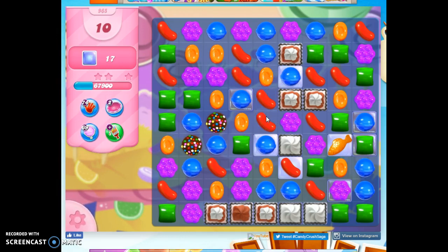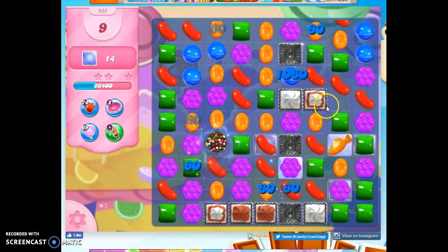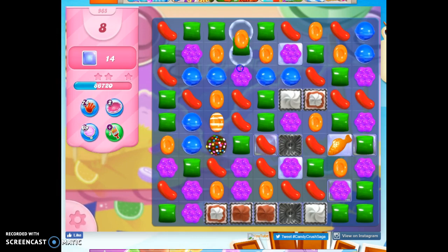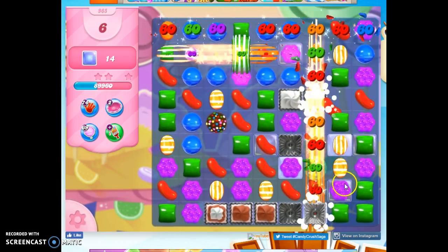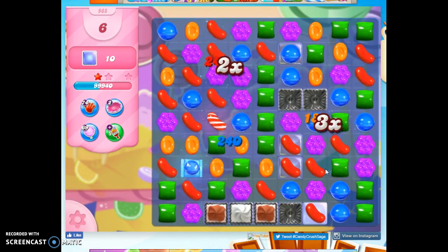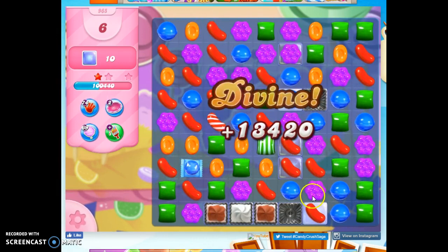Speaking of taking away things that aren't going to help, let's do this — let's remove all blue from the board, concentrating the colors down and hoping to match this up with another special. I was thinking about trying to get a color bomb here too, but I'm just going to go ahead and clear space out. More space means more opportunities for more matches and specials.